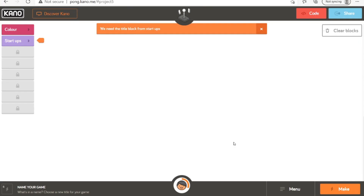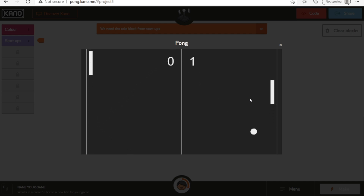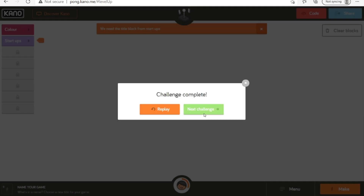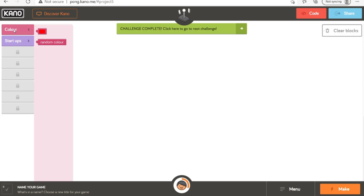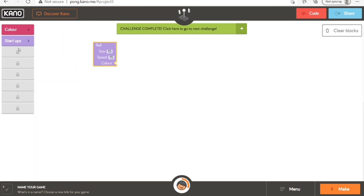Hey guys, what's up? I'm Llama Gamer and I'm back in Hour of Code. I'm doing a game called Ping Pong. It's like when you make it you're thinking, oh, I'm just doing a simple round of ping pong — but actually you just press this X and then you do that, and it'll give you a color thing and setup options.